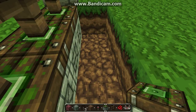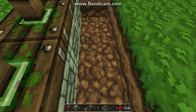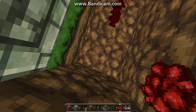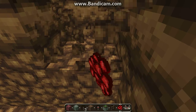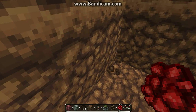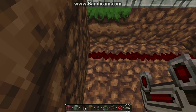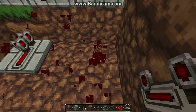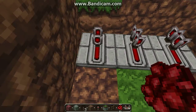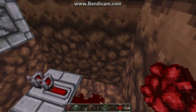You're going to put redstone down like this, and then place your repeater after that. Actually, the repeater goes first — you're going to put three repeaters behind the sticky pistons, and then you're going to run your regular redstone over this way.